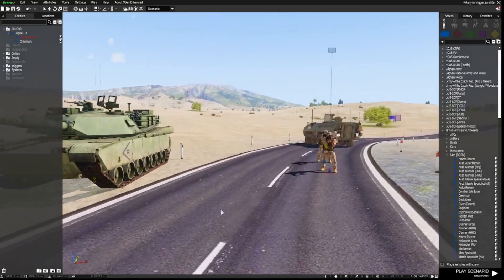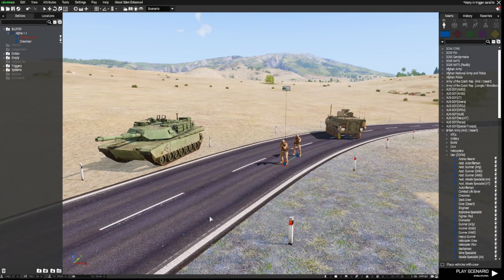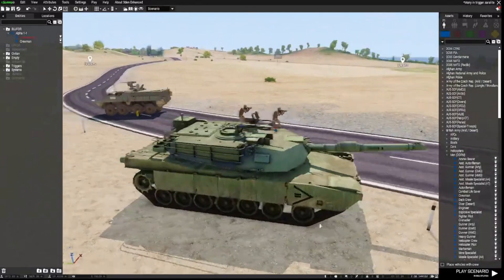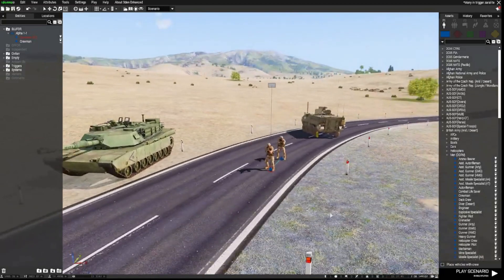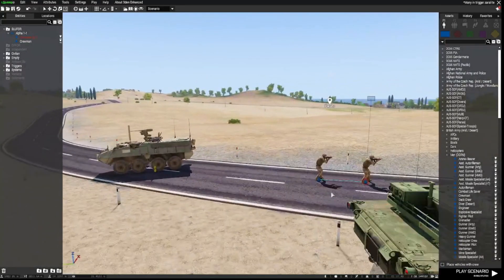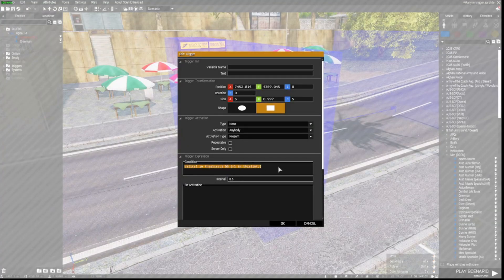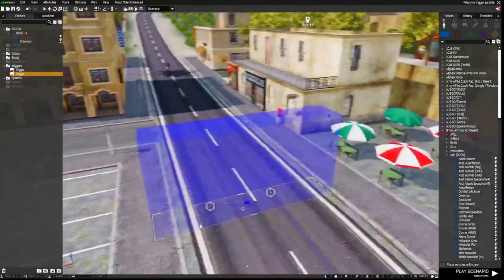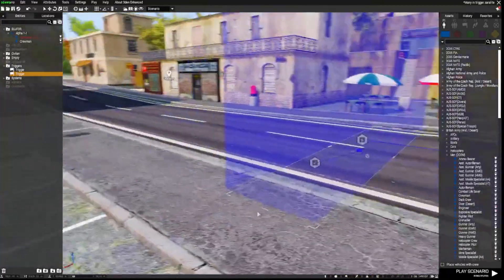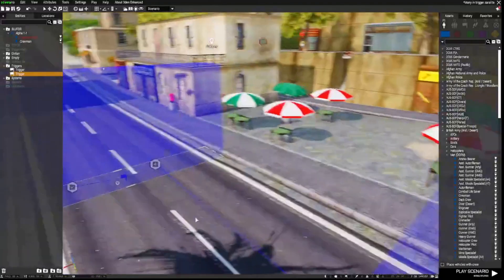So this has just been a short video to show you how to fire a trigger with two separate variables inside it — which won't fire until both are in it — and a few little editor and game tricks you can use to change things up. I'll place the code for this trigger into the description. Remember, we use 'Anybody Present' to fire this trigger. Please like, share, and subscribe — thank you so much for watching, really appreciate the support, and I'll see you in the next video.